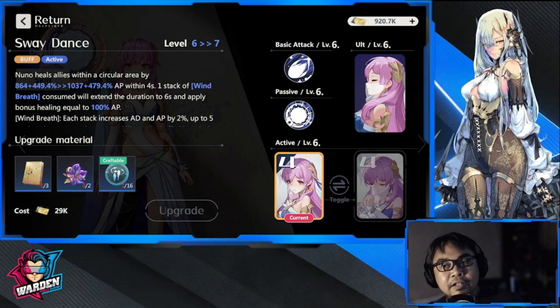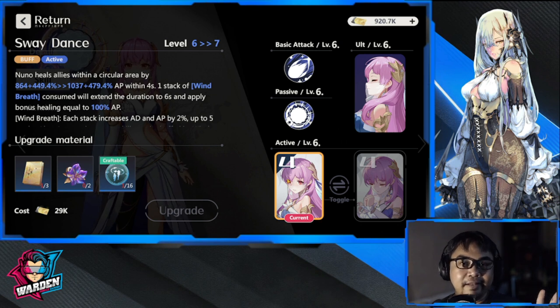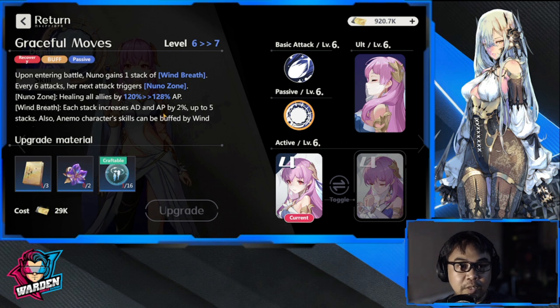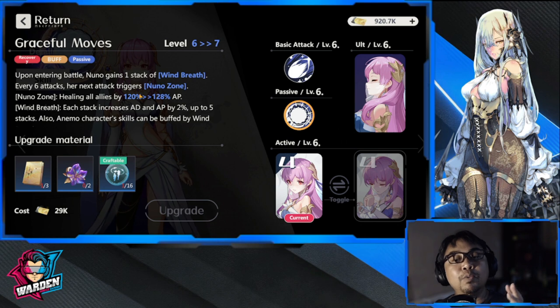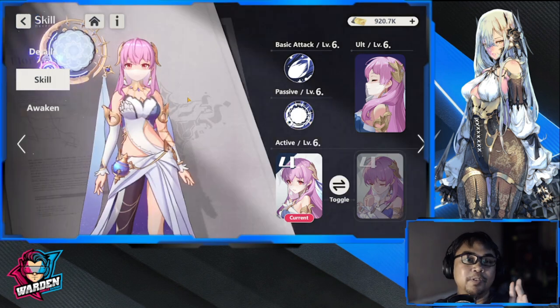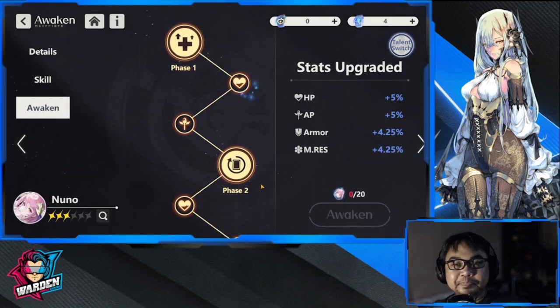The key difference between them — I've used both in the vanguard server — is that Nuno has more frequent heals. She heals more frequently, so I don't have a problem with my HP going down; she heals quickly. I really like the frequency of her heals, especially the passive healing. This is going to be important if you want that quick rate of healing for your team. Her rate of heal is faster than Roko's.